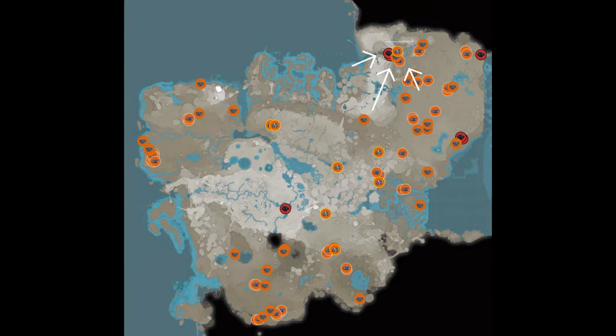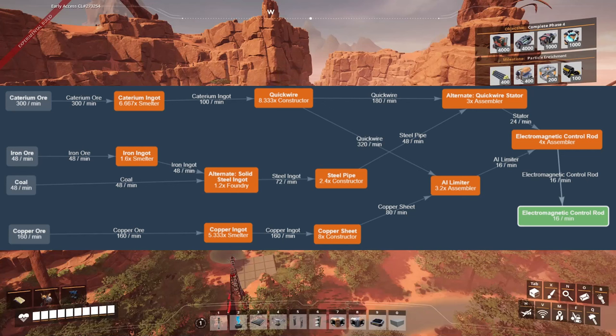I'm going to be using these nodes here. Let me briefly explain how this factory is going to work. Electromagnetic control rods, for being a late game item, are actually really easy to manufacture. I'll be using one normal Caterium node fully overclocked to be using the full 300 a minute. We're going to turn all of it into quick wire which is going to get split between the quick wire stator recipe and AI limiters. For the stators we'll only need 48 iron and 48 coal, which is the reason I've picked this location so I can utilize an impure coal node. I'll then take the iron and coal, turn it into steel, then steel pipes for the quick wire stators. I'll need 160 copper ore being smelted into ingots and then turned into copper sheets for the AI limiters. And the last step is needing four assemblers to turn those stators and AI limiters into our 16 electromagnetic control rods per minute.